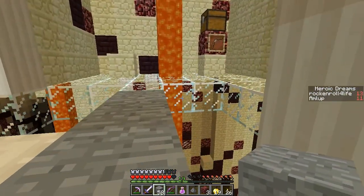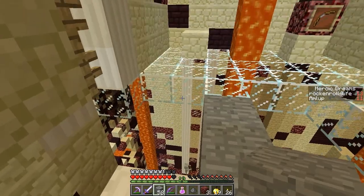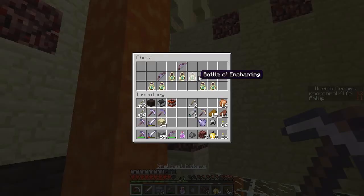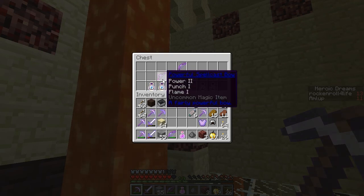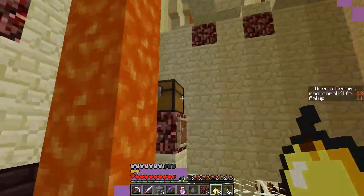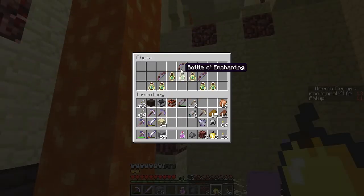Is this anything? I saw your name and it scared me because I thought it was a mob. Power three bow in here — nice. You have power six so it doesn't matter — yeah. I'm gonna take the power three.